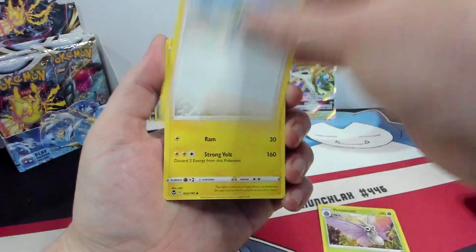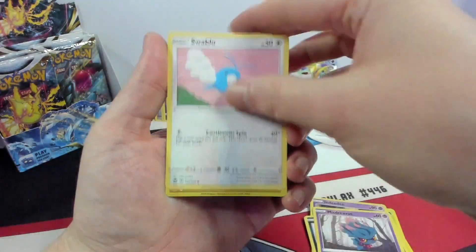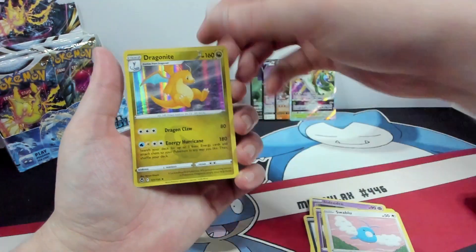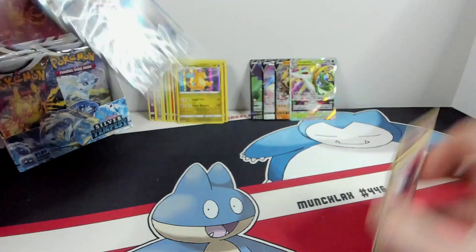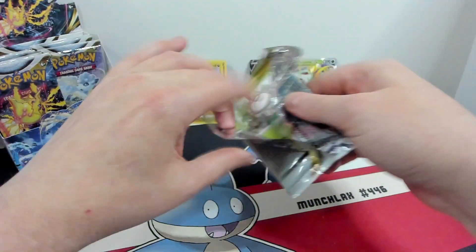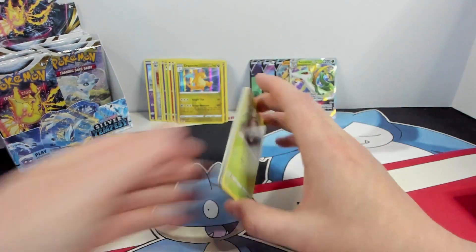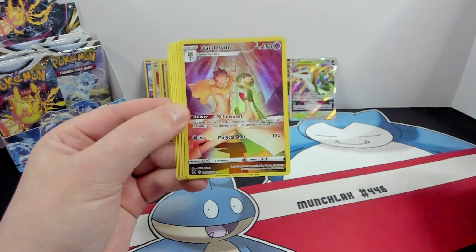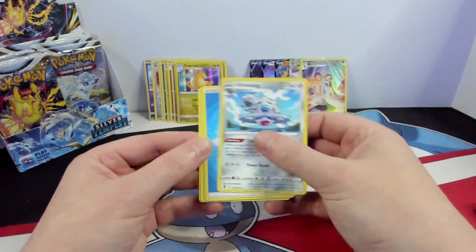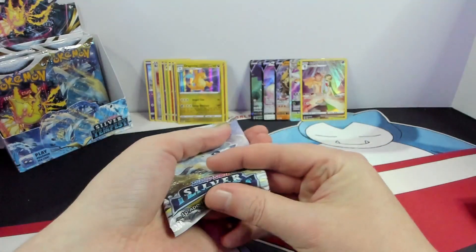Venomoth, Wallace, Lantern, Phanpy, Nidorina, Marill, Mistreavus, Swablu. We got a Reverse Stonjourner and a Dragonite. We got several of those Dragonites now. The dreaded white code card. But we did get another Gardevoir from the Trainer Gallery — seems to be one of the easier ones to get for me. I think that's like Gardevoir number four or five for me on the Trainer Gallery.